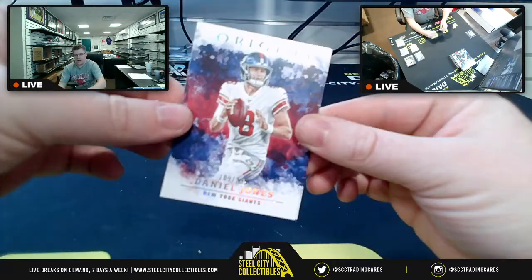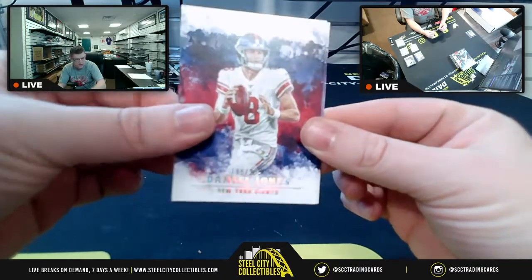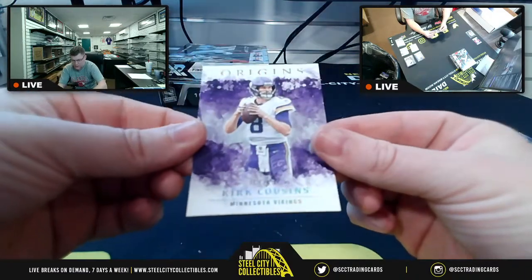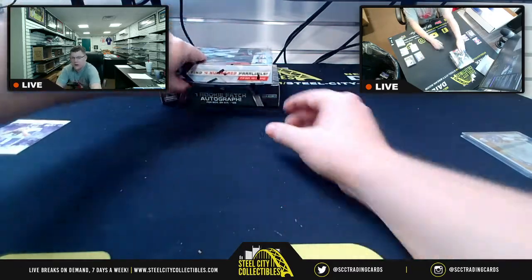We've got our parallels. Some more love — but once again it's the NFC East. Danny Dimes, 109 of 299. You like that? Kirk Cousins, 51 of 79 for the NFC North.